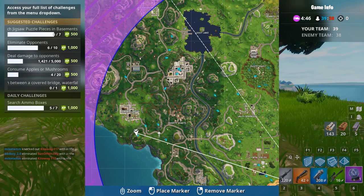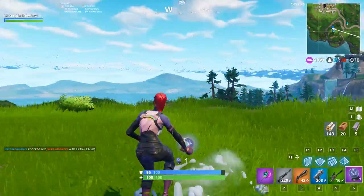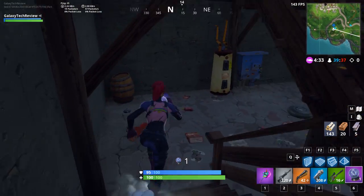Piece number seven is located at the house south of Greasy Grove. You just have to come up to the hill, go into the basement of this house, and this will get you piece number seven, which will complete your challenge. There is one more location that I will show you as well, and that is going to be right outside Shifty Shafts.